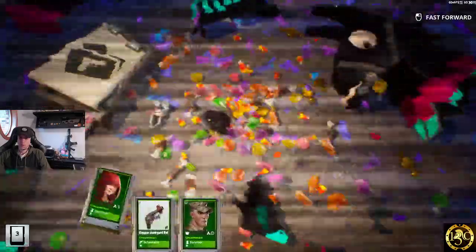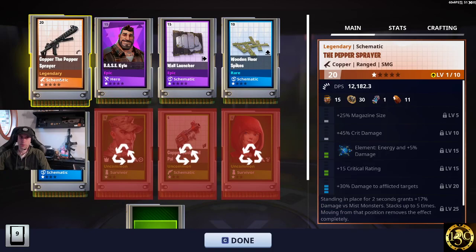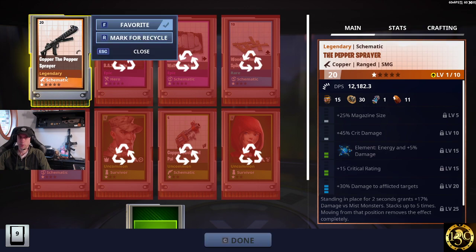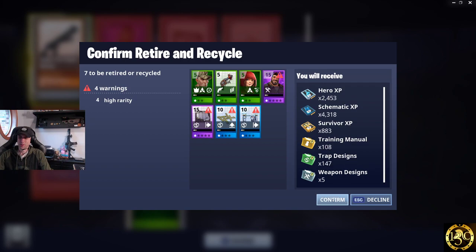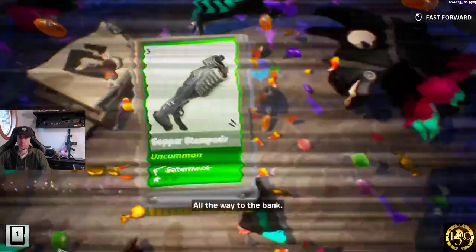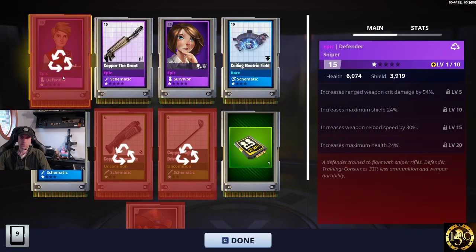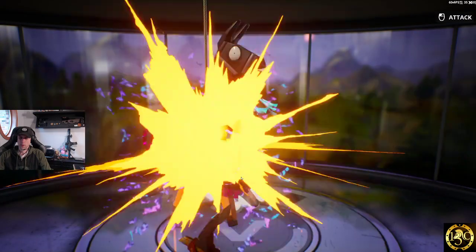We got our first legendary weapon — this is the new Copper Pepper Sprayer. I looked at the collection book ahead of time. It looks like one of the World War II guns. It's kind of cool to see them going with some of those old-time designs. Another one of the weapons in here looks like an M14. That's new from this season — first one of those we've gotten.